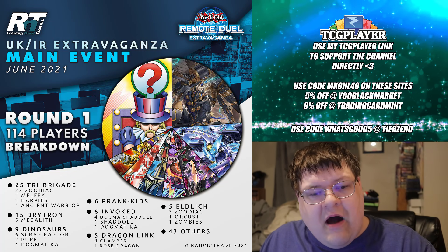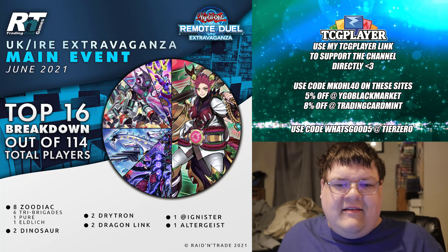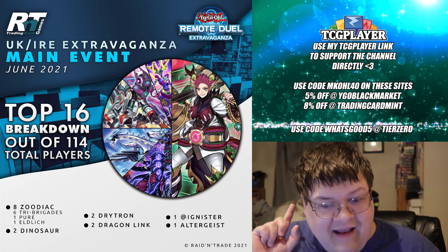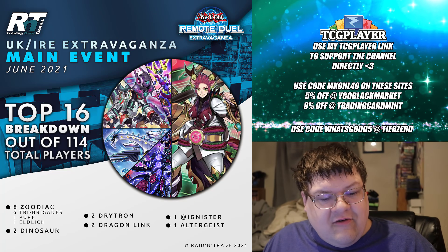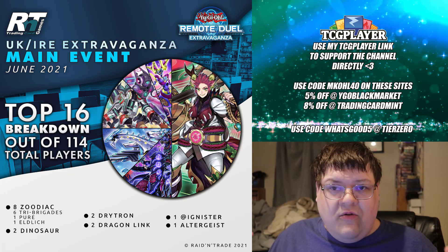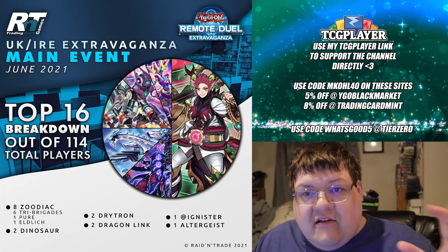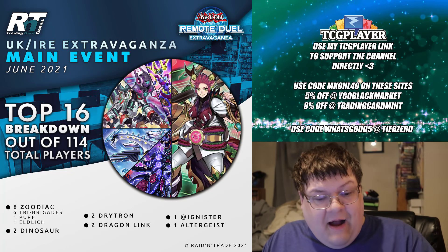114-player breakdown. Now for the Top 16 — we will have more of these deck lists later on in the video. I don't have the Adamancipator list yet; we will have it tomorrow. So Top 16 breakdown: there were eight Zoodiac variants, and of those, six of them were Tri-Brigade. That's right, ladies and gentlemen — the best deck in the room is still the best at highest representation. Look at this top cut breakdown.